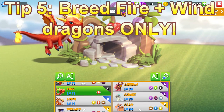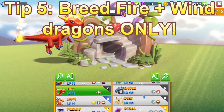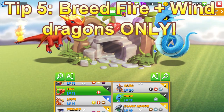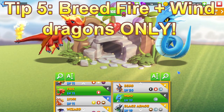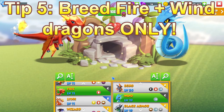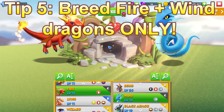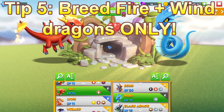Tip 5: use basic dragons to finish the breed elemental hybrids tier. By this I mean you should probably be using a fire plus wind dragon to do pretty much the entire tier. The reason being that it has such a short breeding time and hatching time that you'll be able to do multiple of these very, very quickly.